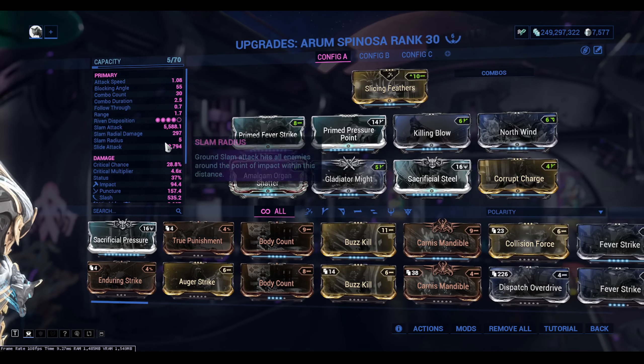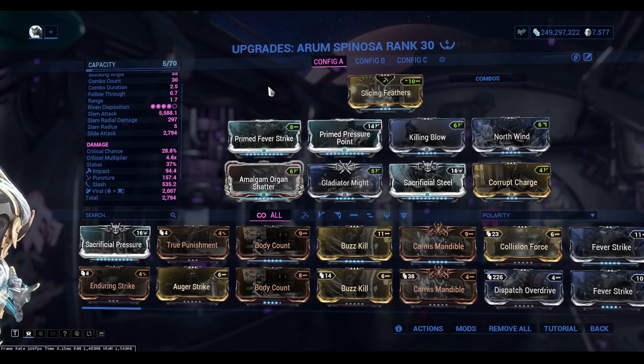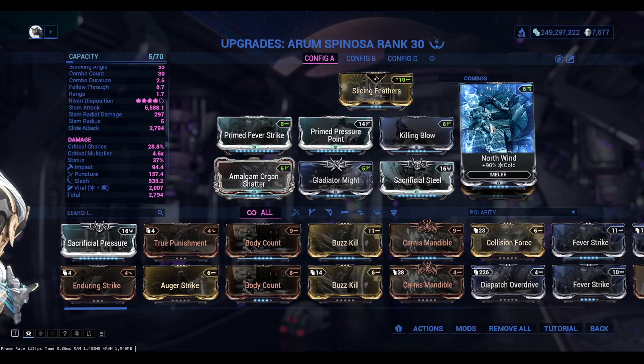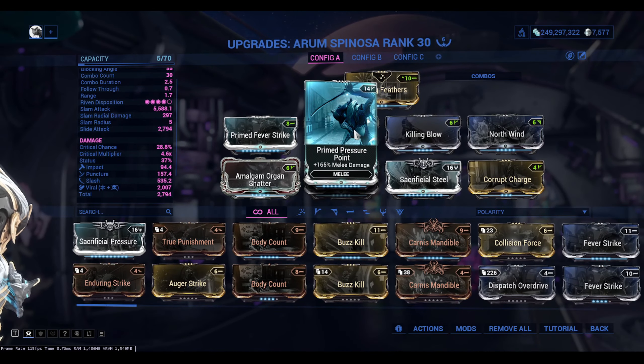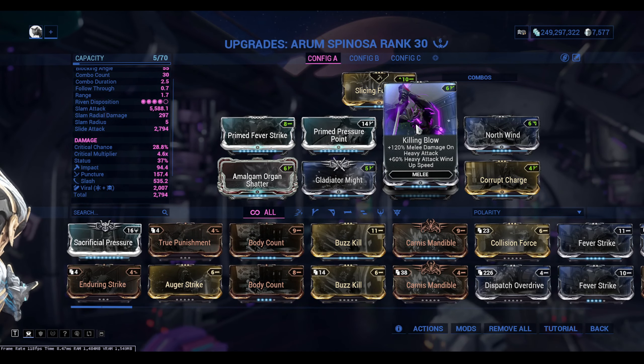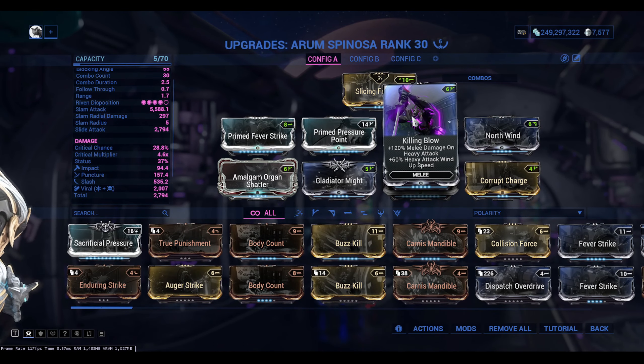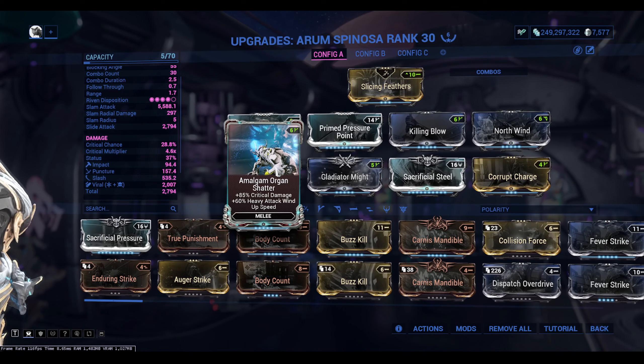For the first mod you're going to want Prime Fever Strike, because we are trying to get that lovely viral effect. You're going to need North Wind to complete that viral combo. I'd recommend Prime Pressure Point for some damage, and Killing Blow because it gives you extra damage on the heavy attack and extra wind-up speed. Amalgam Organ Shatter is there for fast wind-up speed and extra critical damage.